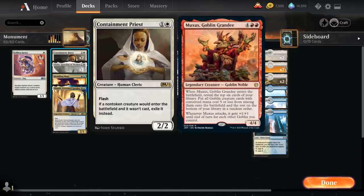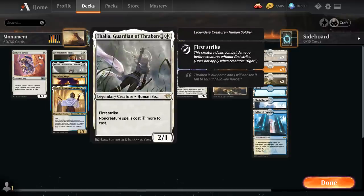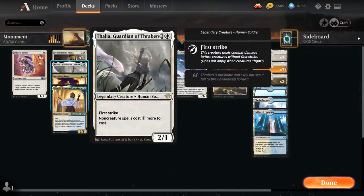Containment Priest also stops Amoxus from cheating goblins into play and is great against any reanimator strategy. We also have two copies of Thalia, Guardian of Thraben — a two-mana 2/1 legendary human soldier with first strike, saying non-creature spells cost one generic mana more to cast. This is symmetrical, so we also pay one more for our non-creature spells, but besides Monument and our copies of Dusk to Dawn we don't have any, so while a turn-two Thalia doesn't let us play a turn-three Monument, it's still a powerful card.